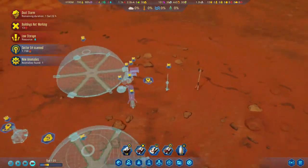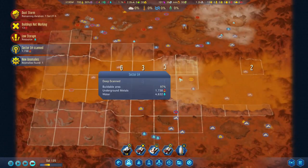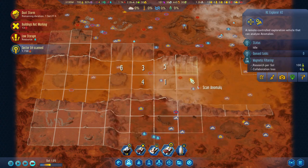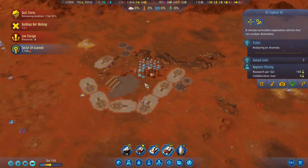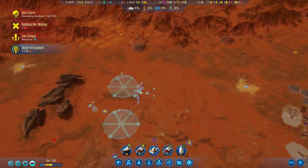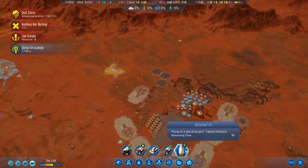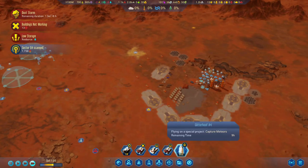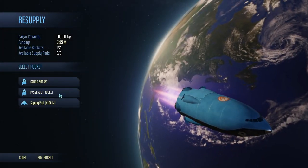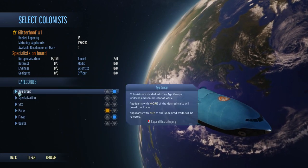Sector scanned, anomaly found — about time! Another one of these guys — go scan it. Should we start building now? We'll have a meteor storm — actually, let's see where this meteor storm is gonna go. Once we do see it, then we can decide. However, what we can do is filter out some of those colonists over here.